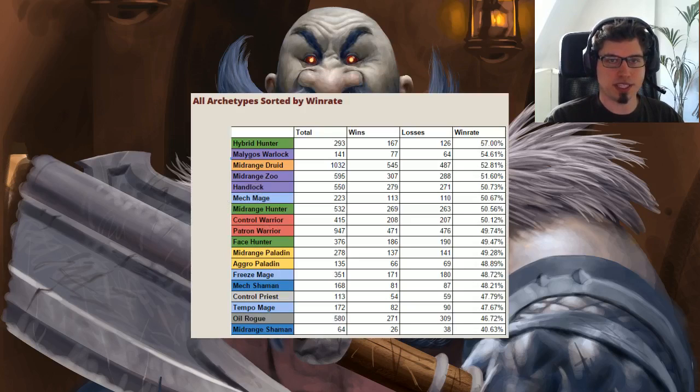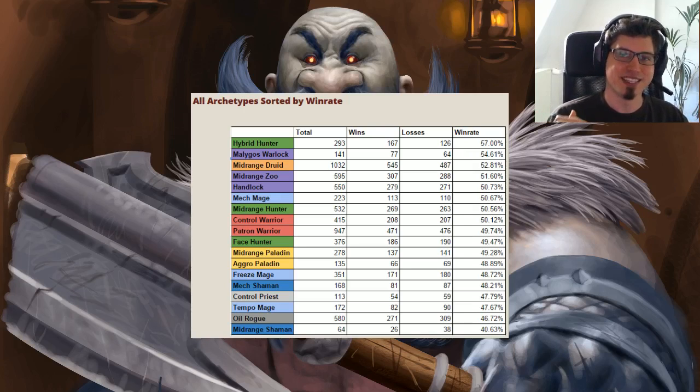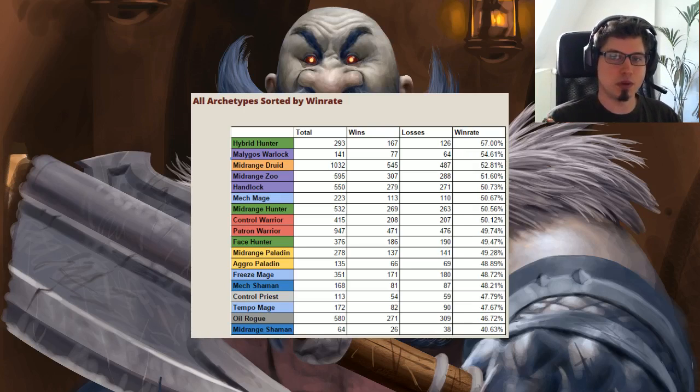Looking at a list Monk from Team Liquid compiled over the whole Blackrock Mountain tournament meta, with archetypes sorted by win rate played by pros — the first few top decks aren't even Warriors. Then we see Patron Warrior listed as the best deck with a negative win rate — basically a coin flip. So it hasn't even been that strong of a deck, even though we've been talking about it being the top deck for a very long time.